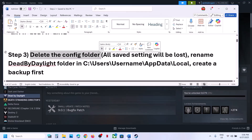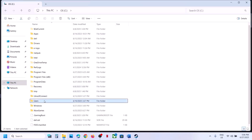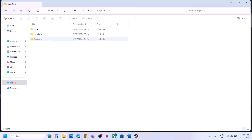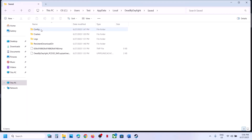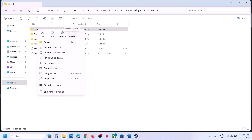The next step is to delete the config folder. When you delete the config folder, all saved settings will be lost. Open File Explorer, go to This PC, open C drive, open the Users folder, open your username folder, open AppData folder. If you don't see AppData, click View, select Show, and enable hidden items. Open AppData, open the Local folder, find the Dead by Daylight folder, open it, find the Save folder, and there you'll see the Config folder. Create a backup by copying it to the desktop, then right-click and delete the Config folder. Launch the game and check.